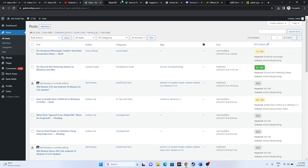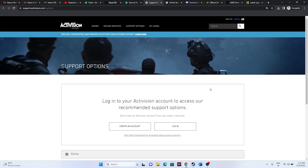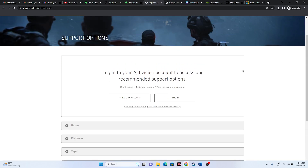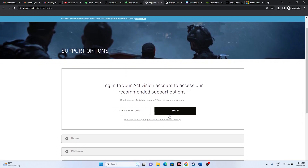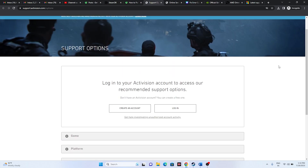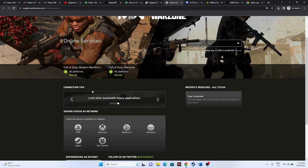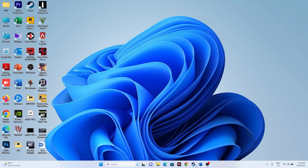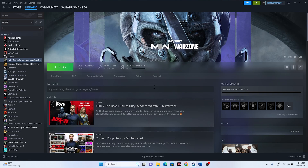I'll be providing a link in the description that will take you to the Activision status page. From here you can check whether they're going through any kind of issues. You can cross-check across all platforms — right now the game is working fine, including Modern Warfare 2 and Warzone. If they are going through any outages, you just need to wait because that has to be fixed from their end.